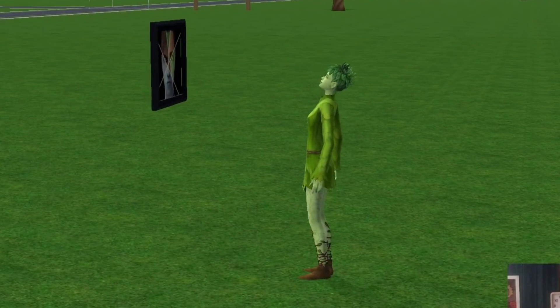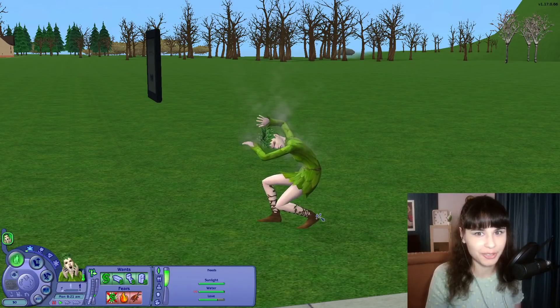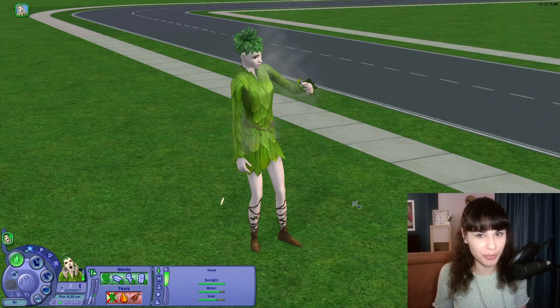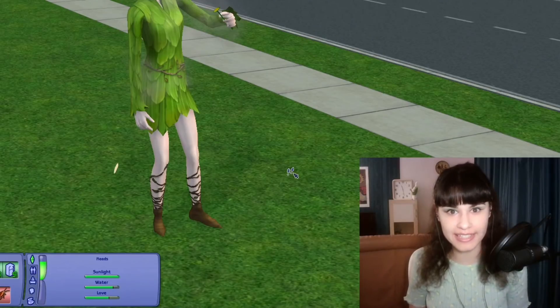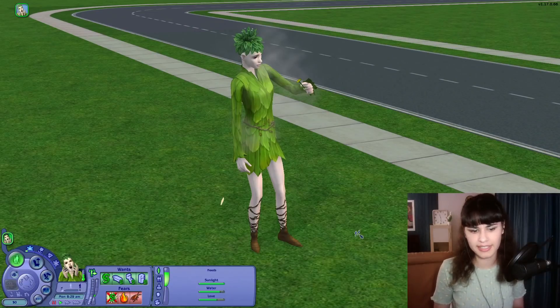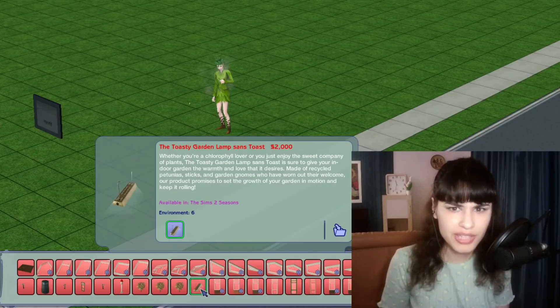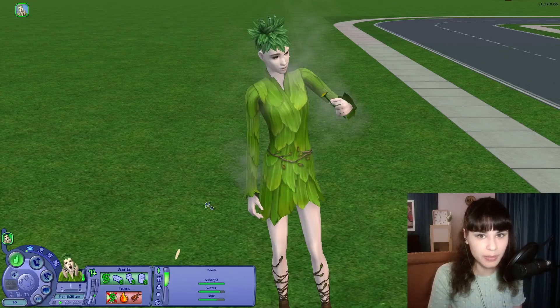Okay, that was quick. So here's one thing I kind of forgot about — plant sims only have three needs, and these two have already gone down a bit. But this is definitely going to be much easier than having to fulfill like eight needs at the same time. So here's the lamp, by the way — it's 2000. Not as bad as I thought, but still quite a lot of money.